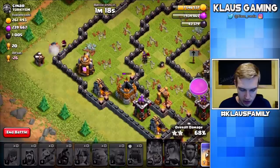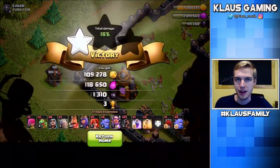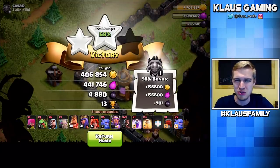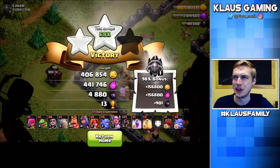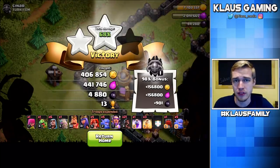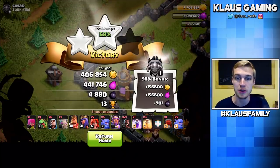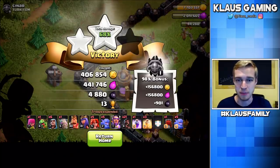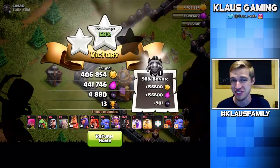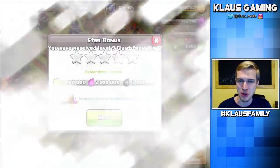Unfortunately the Queen did die, and these Wizards are going to die too — Giant Bomb on the outside. Nobody really attacks with Bow Witch in multiplayer. We got the two-star, so we're getting an incredible star bonus. That attack was amazing: over half a million gold and Elixir, and over 5,700 Dark Elixir. Beautiful loot.